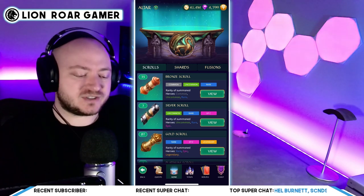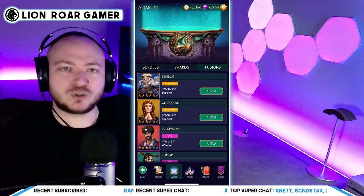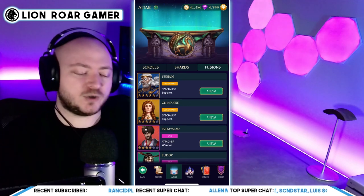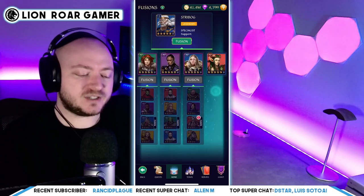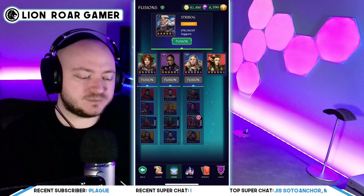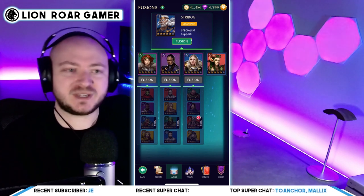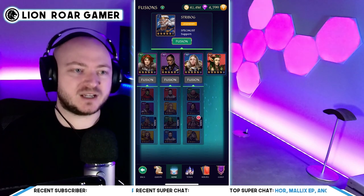When we're in the altar there are three tabs at the top, one of them is fusions. I did a video previously where I fused Guinevere, another really great hero in this game, but Strybog may be even better. When I click on view, you'll notice there's a number of heroes you can fuse into other heroes. Down below we have some rare heroes that you can fuse into epic heroes, which are in the middle section, and eventually you can then fuse those into Strybog.